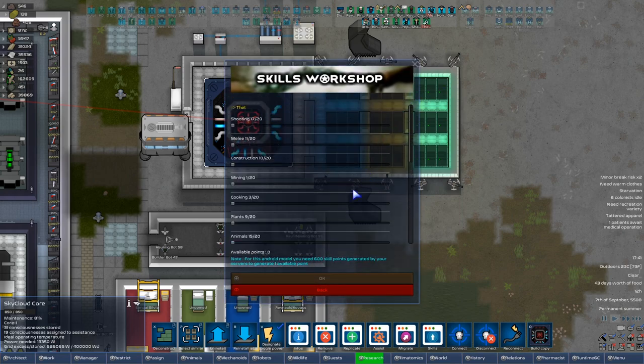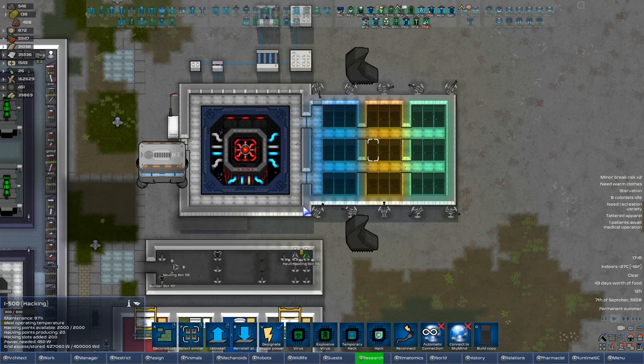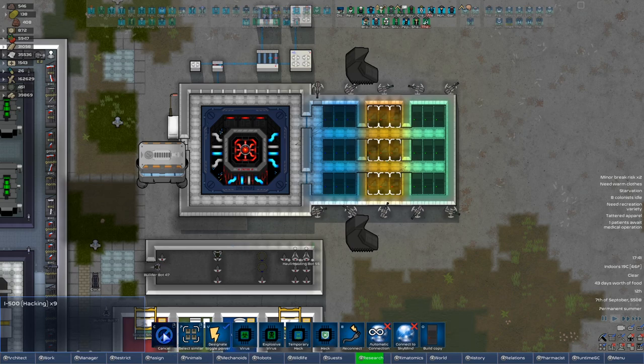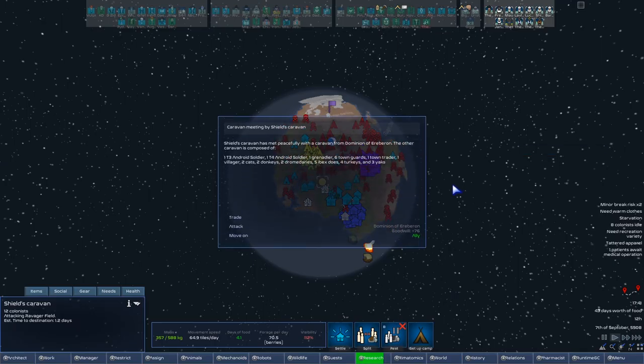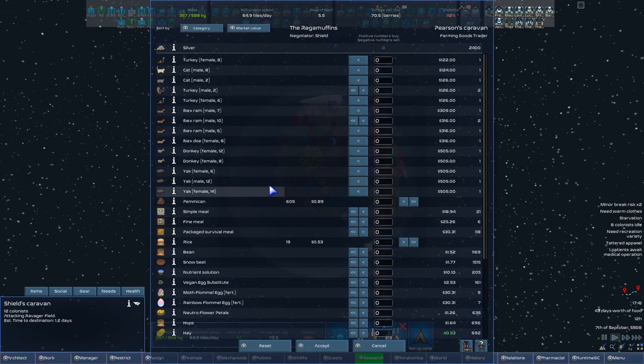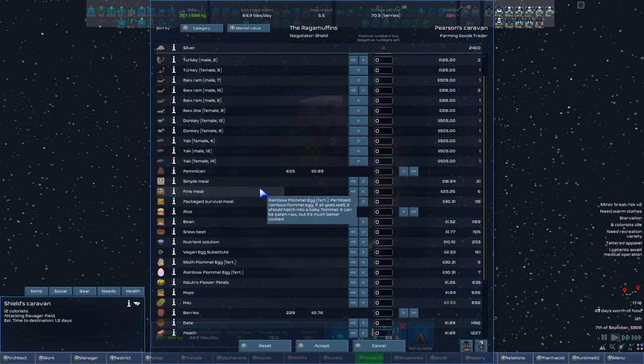Alright, this is where you can up your own skills. We can give Primary Thet eventually, when we have enough skill points, as many as we want. These are used to hack enemy androids that come our way, and this is used to protect us from enemy hacks. I think these are pointless — I'm actually gonna go ahead and deconstruct them. Oh, we met a caravan! The Being of Eberron — he's a farming goods trader with some nice animals. Nothing we'd trade though.